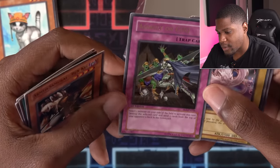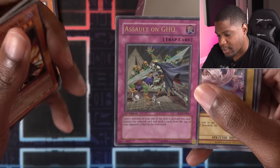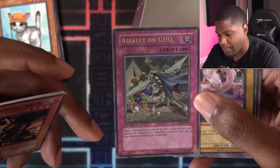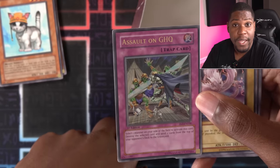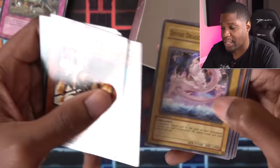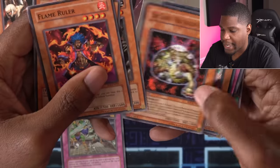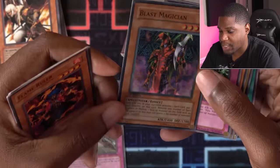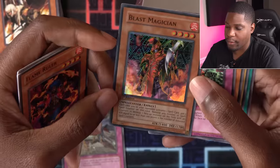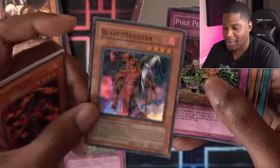Ultimate Rare — Assault on GHQ. Select one Monster on your side of the field to activate this card. Destroy the selected card and send two cards from the top of your opponent's deck to the graveyard. So you're milling. I guess if I wager it, I have to use it. We have Divine Dragon Ragnarok, the Earth Hex-Sealed Fusion, Pole Position, Kangaroo Champ, the Light Hex-Sealed Fusion, and Blast Magician Super Rare. I've never actually seen the Super Rare version of this card — this feels like history. That's cool.